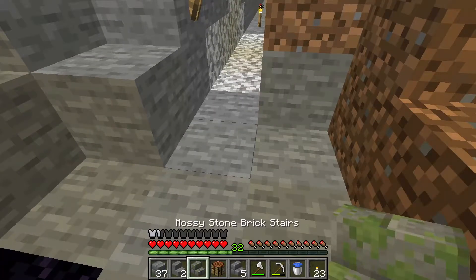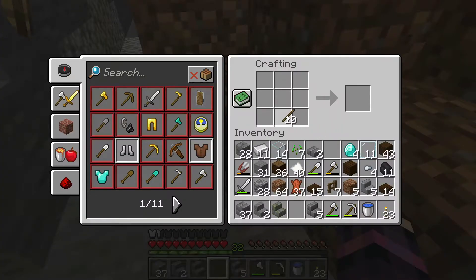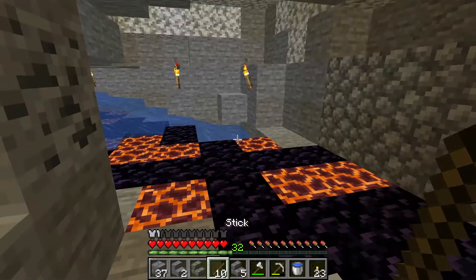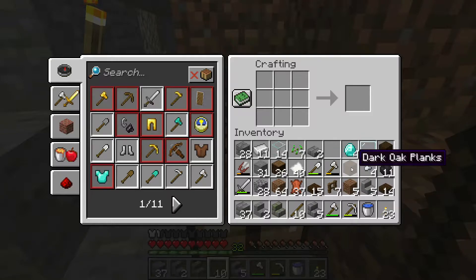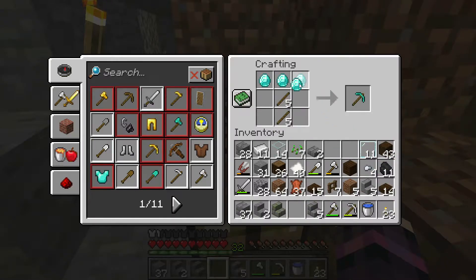To make an enchantment setup we're going to need obsidian as well, so I might as well. Okay so we got five diamonds from that area. Of course the first diamond I put in the chest — we'll save it. So here we go — first diamond pick. Yay!